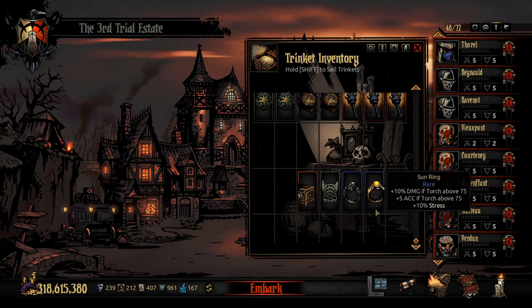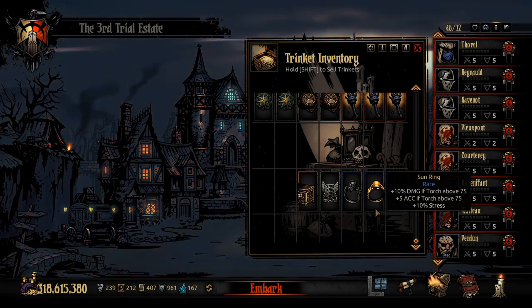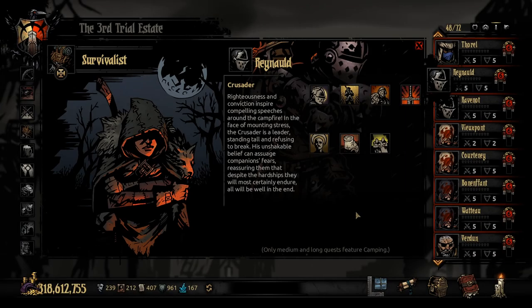The Sun Ring adds damage and +5 accuracy, giving him 110 accuracy on most abilities and 115 on Stunning Blow. Paired with the Paralyzer's Crest, you get 115 accuracy — even against 30-dodge enemies you're hitting at 85%, which is acceptable. The Sun Ring addresses both general damage against non-unholy enemies and the Crusader's accuracy weakness, making it a solid mid-game option.